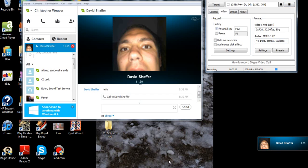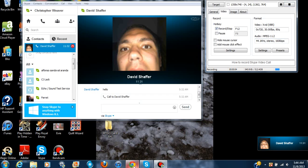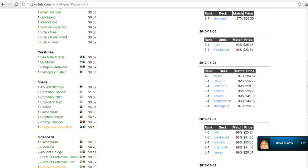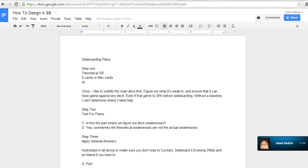Hello, welcome to Competitive Podcast. This is episode 12. With me today is David. Hi, guys. And I am Chris. Today we're going to talk about how to design a sideboard. First off, what have you been playing, David?